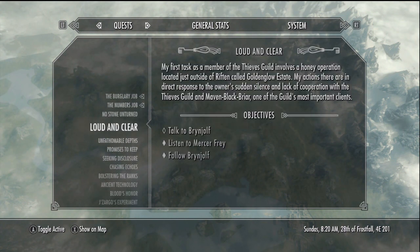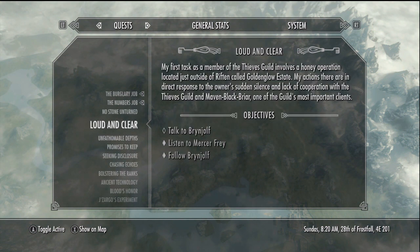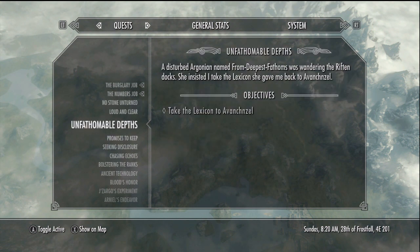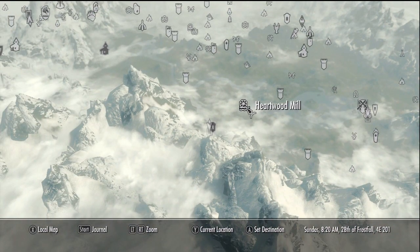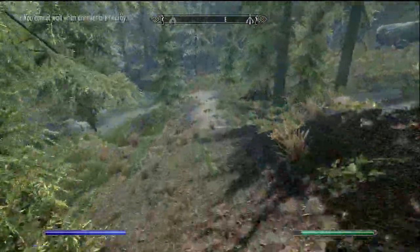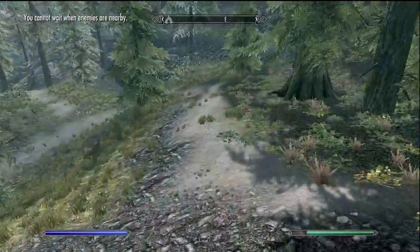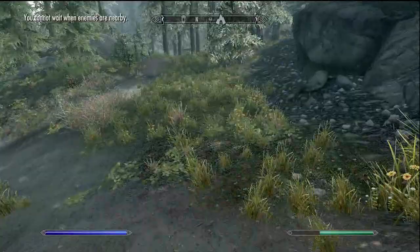Now that we're done with that, let's go ahead and do this lexicon quest. Let's see where this lexicon quest is. Here we go — it's a little bit out of the way but not too far. I guess I can just run there, not a big deal. Let me get away from these enemies.